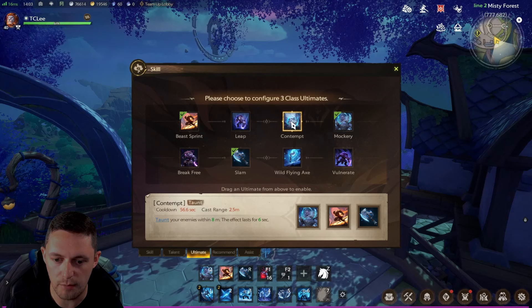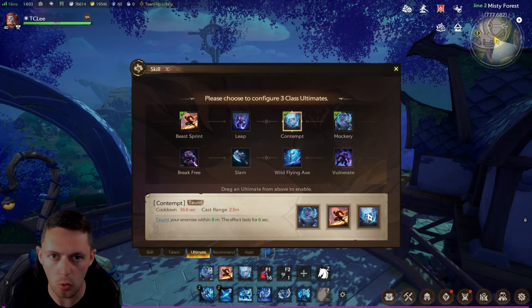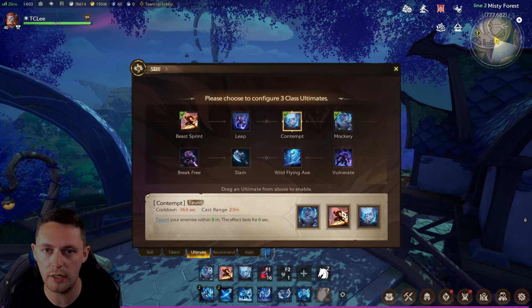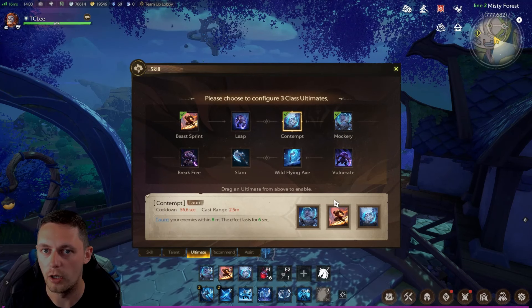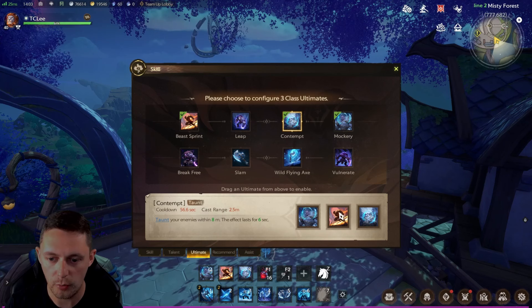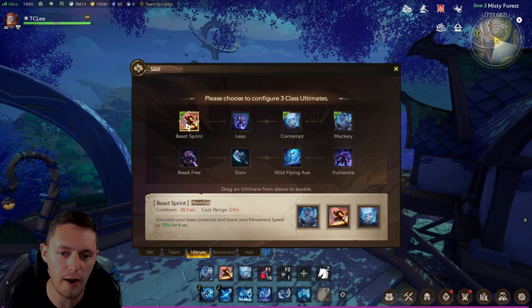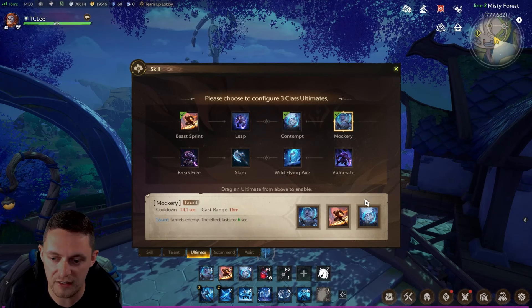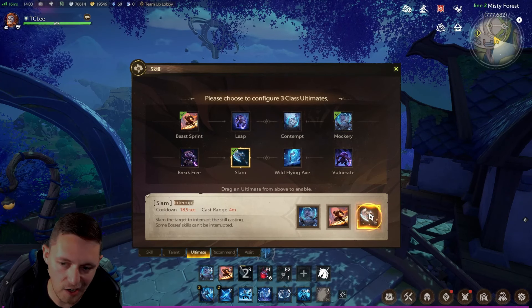When we move on to raids, you then want to slot your AOE taunt because there will be situations where adds spawn and AOE taunting is necessary. In some raids like the Shadow Witch, where you're running between ad pools across the room, the sprint becomes very useful. In others where you stay in the center, it isn't. So for raids, I vary between slam and the speed boost. Every class has a speed boost, an interrupt, and both taunt skills — just called something different. Generally for raids: single target taunt, AOE taunt, then movement speed or slam. For dungeons: drop the AOE taunt and use those other three.